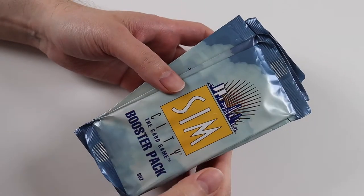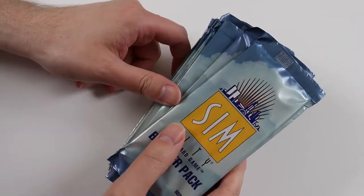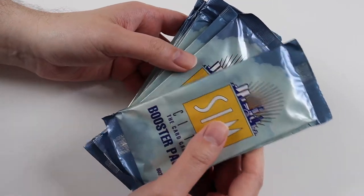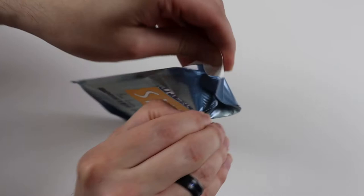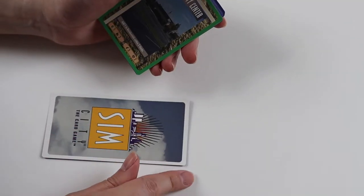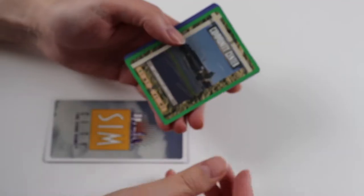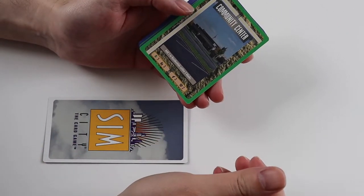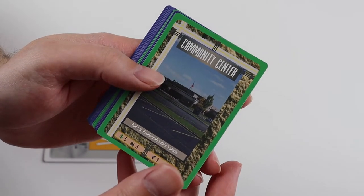Hi everyone and welcome to the final SimCity booster pack opening that I will be doing. I know I said that about seven videos ago but I think this time it will be the last one, because unfortunately I'm getting a lot of swaps out of these packs now and it's not worth paying the money to get boxes anymore. There are a couple of sellers on eBay that sell the long ones so I'm going to have to try and seek those out along with the few rare cards that I still need. As I said at the end of my last video, there's definitely a corrupt council member that I'm missing, so I'm hoping to get at least a couple of rares in this video.